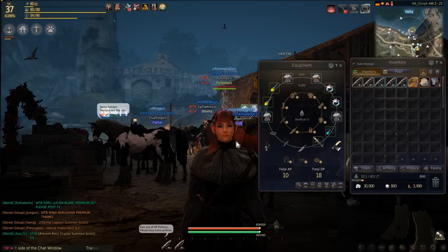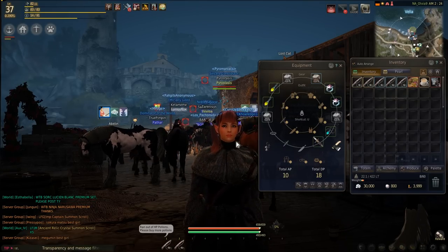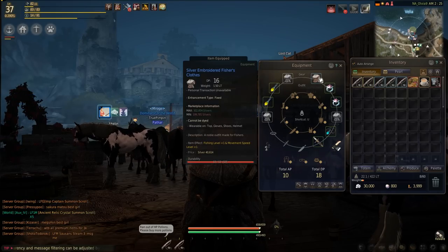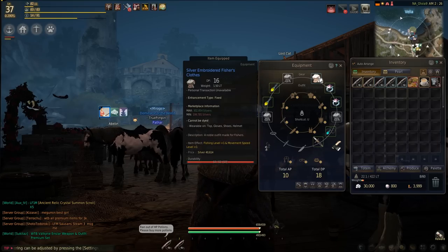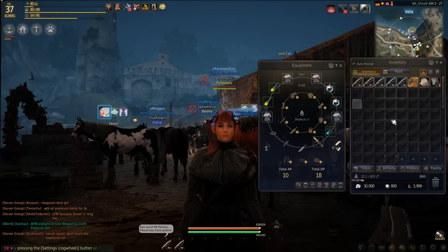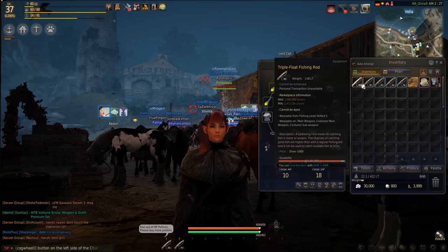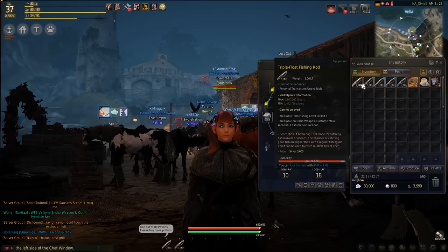So some of the basics that you're going to want to get before you start — keep in mind this is an active fishing guide, and I'll be making an AFK fishing guide soon. For the active fishing guide, you're going to want to get silver embroidered fisher's clothes. That's going to give you plus one movement speed, plus one fishing level. Then you're going to want to get, if you can, triple float fishing rods. This requires you to be skill five to use.